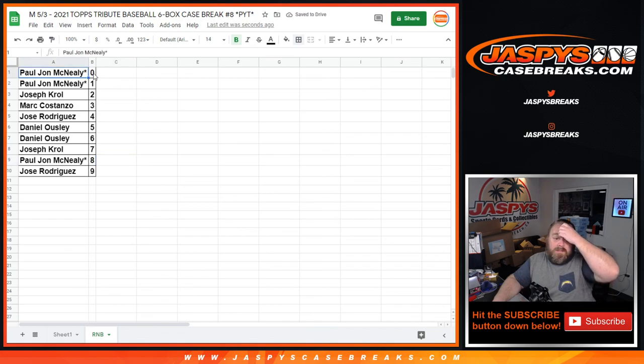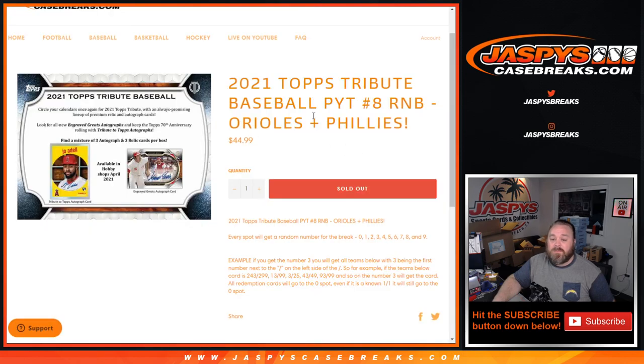PJ with the zero spot gets any and all redemptions for the Orioles and Phillies — even known one-of-one redemptions. That's not a problem because he also has the one spot, so he'll get any in-person one-of-ones as well. That's the random number block randomizer for the Orioles and Phillies for 2021 Topps Tribute Baseball pick a team, number eight. The break itself is coming up next. I'm Sean — JaspeyCaseBreaks.com — thanks for hanging out, I'll see you next time.